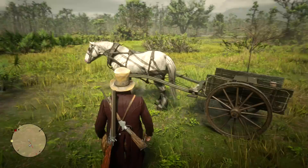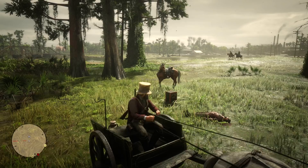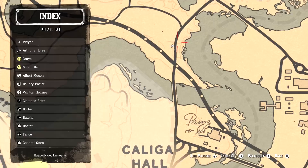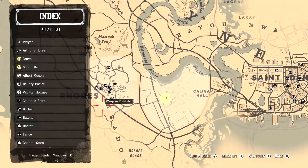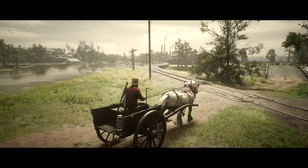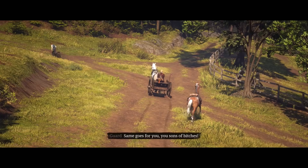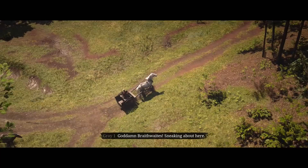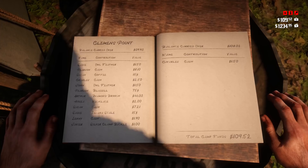For horse-related hints: if you come across a carriage or stagecoach you want to steal but want your horse to follow along, just hit the up button to get your horse's attention and he'll follow for the rest of your journey. If you're sick of riding everywhere, set a waypoint then hold down the select button to enter cinematic mode and it will do the riding for you. Bear in mind the game is still running, so random encounters — including being robbed — can still happen.